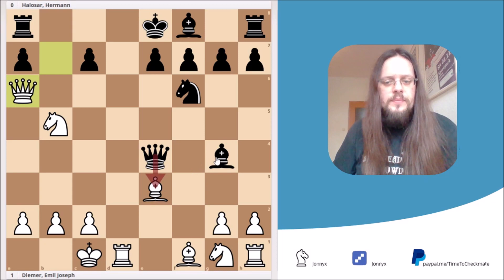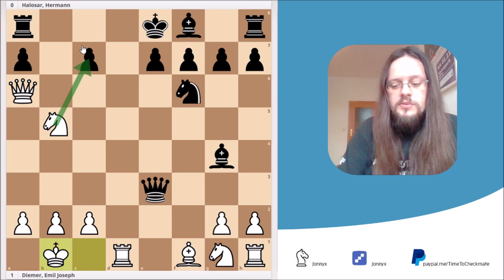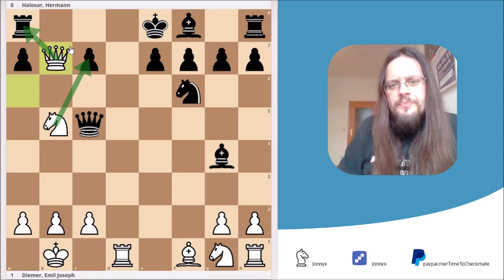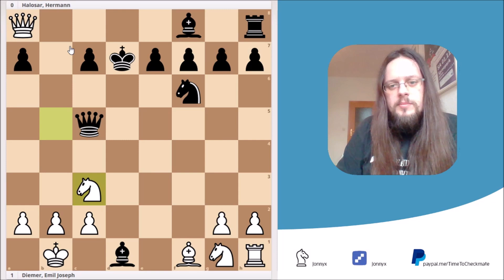Let's start with queen takes e3 check. We just simply go to b1 with our king, and right now we're threatening mate on c7. So Black has to do something about it, otherwise he gets mated. The best move is queen to c5. But here we just simply go in again with our queen to b7, attacking the rook on a8 and threatening knight takes e7. So what can Black do in this position? He actually has to take our rook on d1. But then we just simply can grab the rook on a8, and after king e7 and knight to c3...